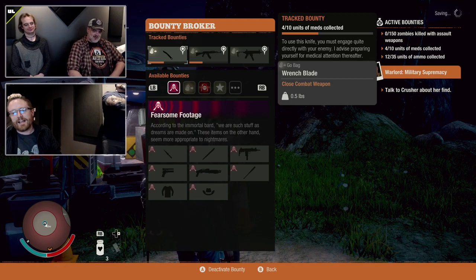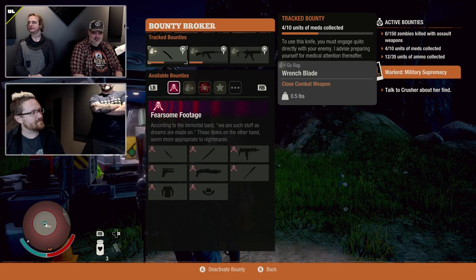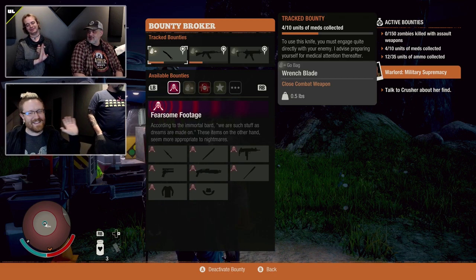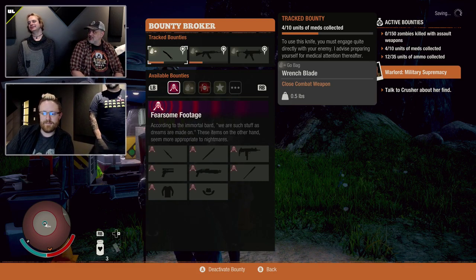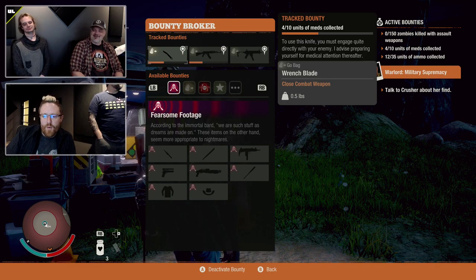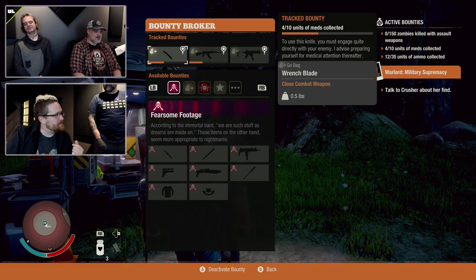Will someone be able to buy clothing from traders who are not Cash Beaumont? At the moment, no — it's possibly something in the future, but right now it's the stuff you start with, stuff you can loot, Cash Beaumont, and the special Halloween secrets. Make sure you log on from the 25th to the 31st. Obi-Wan also wants to know: am I more likely to find outfits on higher difficulties? It's the same loot table.